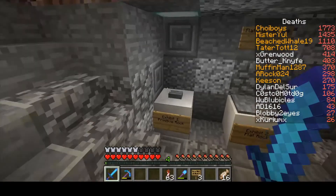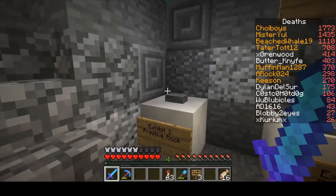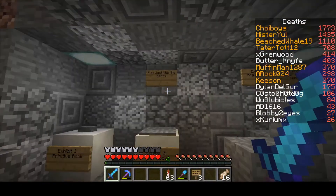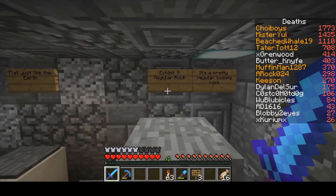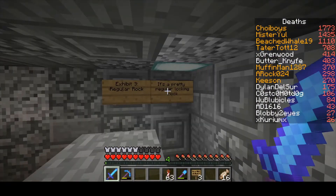So here we are. Exhibit one: the primitive rock. This rock is small and primitive. Exhibit two: the flat rock. Flat, just like the earth. Exhibit three: the regular rock. It's a pretty regular looking rock, I think.